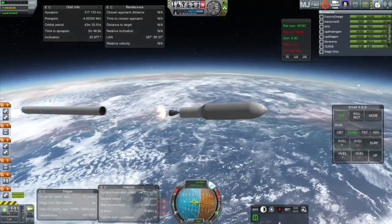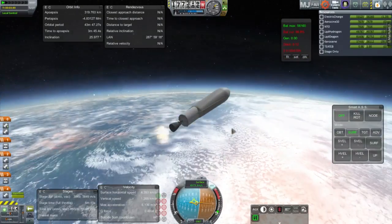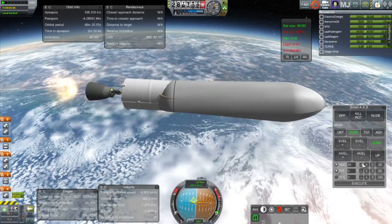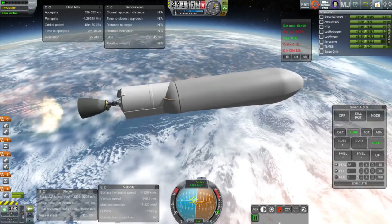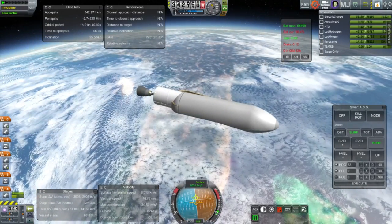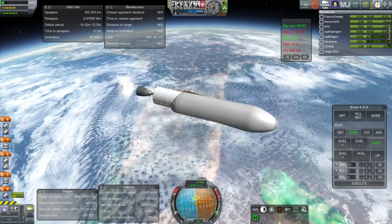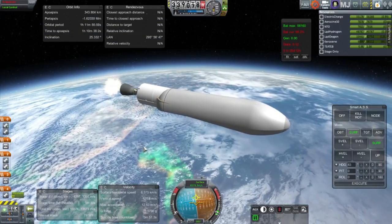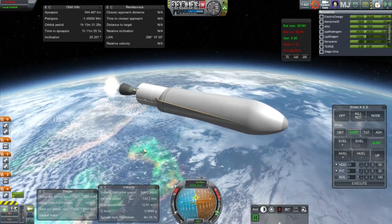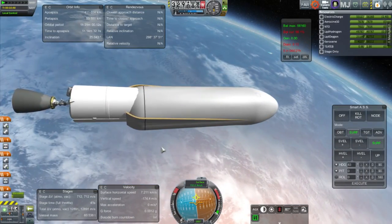Ignition of the Merlin 1D vacuum engine, and there's the decoupling of the procedural fairings, which don't work very well in 64-bit. The trajectory of the core stage would take it well beyond Florida as of our decoupling — we were at an apoapsis of about 336 kilometers. You can see Florida there, but it would have ended up well into the Atlantic Ocean around the Bahamas. That's only if the boosters were fully spent and no fuel saved in the core, so it's doubtful they would ever try to land it at Cape Canaveral. But it was just an interesting experiment.